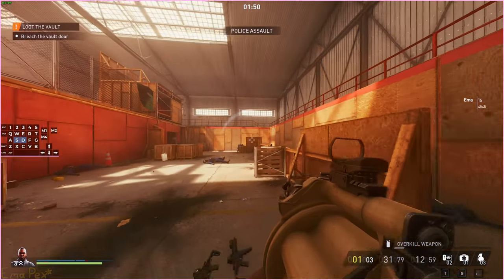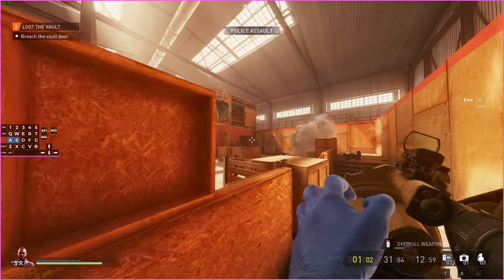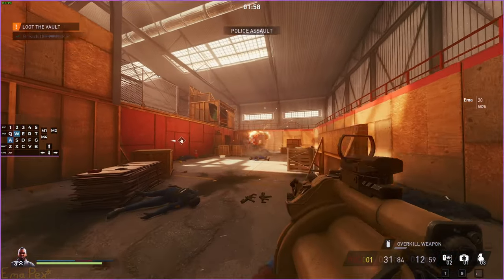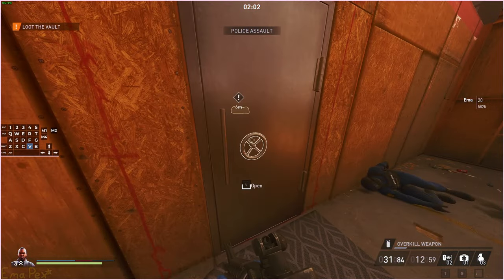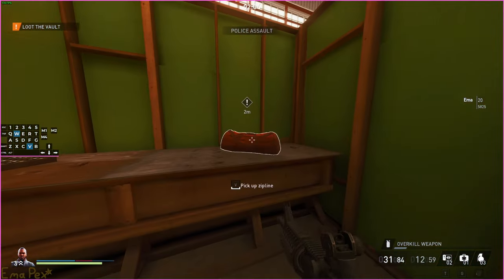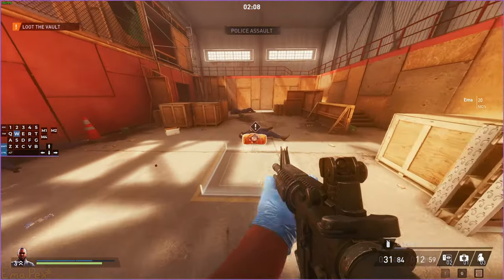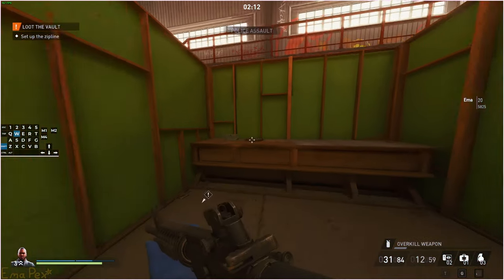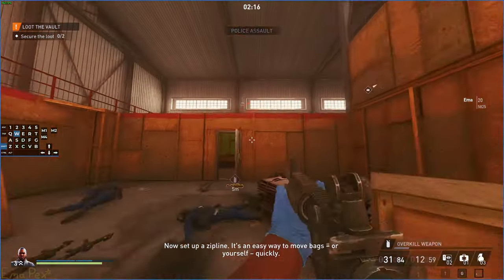If you blow yourself up with all the grenades it probably will kill you. Be careful when you set up the drill because cops will spawn behind you. Once they're dead, no more cops will spawn — this is the last group of cops in this map. There's a pretty long delay here before you're actually allowed to set stuff up properly, so you can just drop this here and then wait.